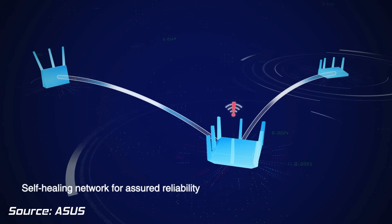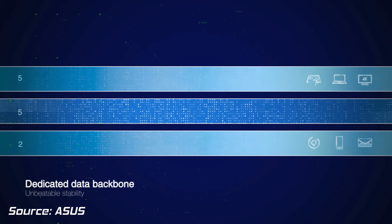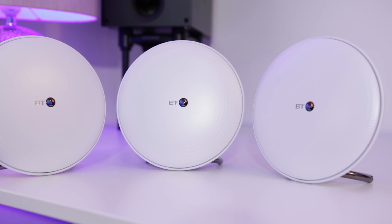There's no weak link in the chain, and the system will adapt in the event of a failure to maintain a constant connection. Tri-band routers like this one will also use one of the 5GHz bands for inter-router communication, so you're not going to lose out on speed. I've used a system like this before — the BT Whole Home Wi-Fi — and a key problem I often find is that they're more expensive, and if you're close to one router, it can sometimes get confused, putting you on the wrong band or giving you slower speeds.